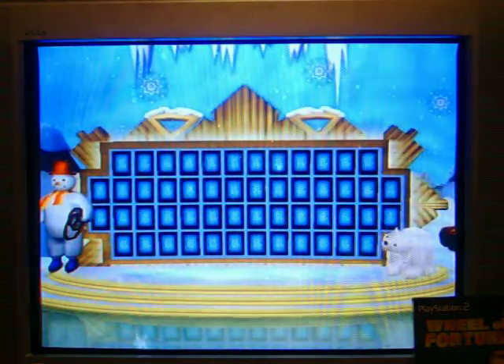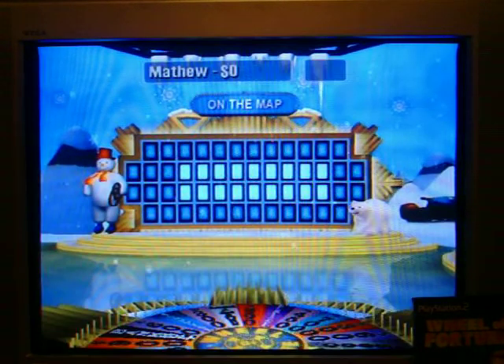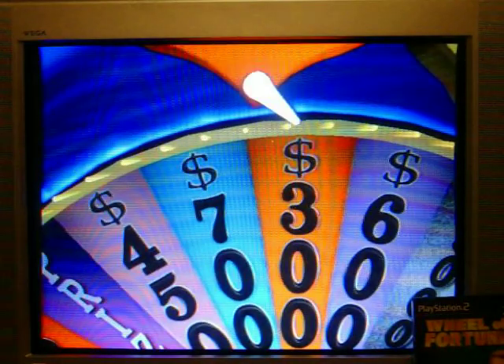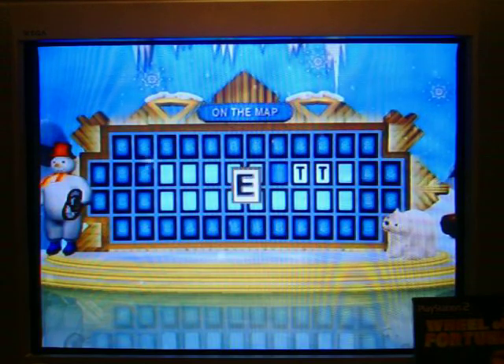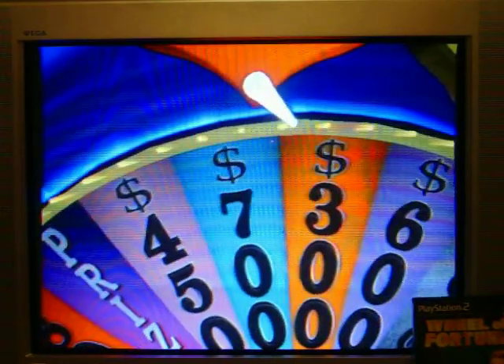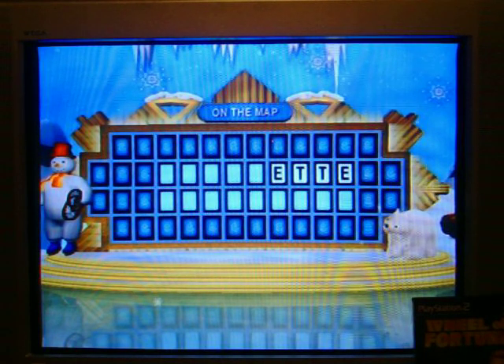Let's get ready for the next round. Let's see what our category is this time — On the Map. On the Map again. Player 1, over to you. $300 — can I get some T's? Good, two T's. I'm going to buy an E. Yes, there's an E — in fact, two of them. $300 — R? No, afraid not. Player 2, you're up. I'll spin, Vanna.